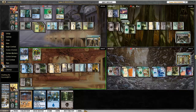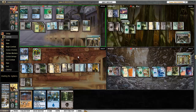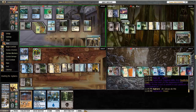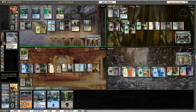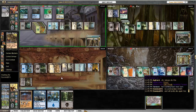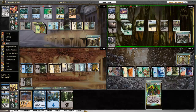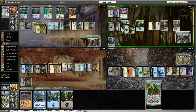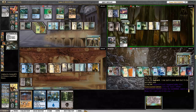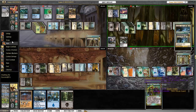I stick Halfdane out there just because I'm expecting somebody to play something big and fat. Damia plays Life's Finale and sticks a bunch of stuff in my graveyard: Karmic Guide, Cairn Wanderer, and Aetherling. Damia also plays Phyrexian Arena. The problem is that Deadbridge Chant is going to give him back the Life's Finale.